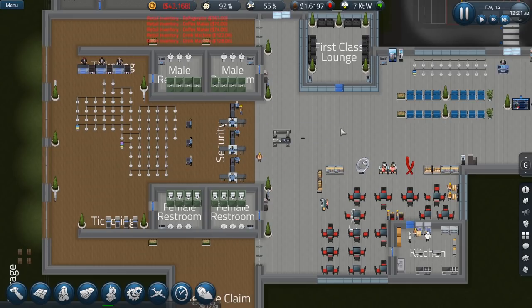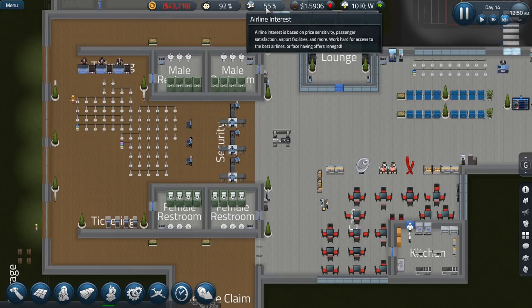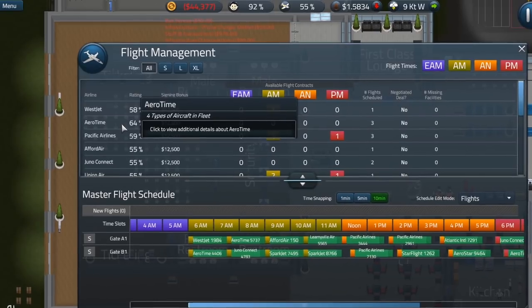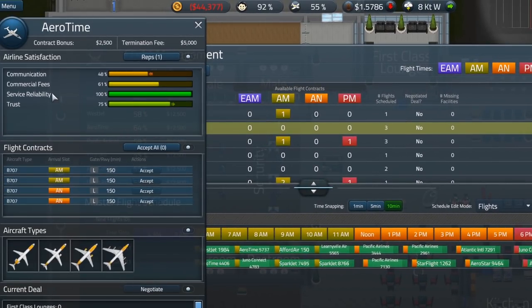I wish we could have people here 24/7. I'm not 100% sure why we can't get those early morning flights coming in — I think we probably just need to get some better flight contracts. Our airline interest was at 52 originally, then bumped to 53, now it's at 55. Aero Time is at 64% now. Communication is still not all that great, though the trust is a little bit better.